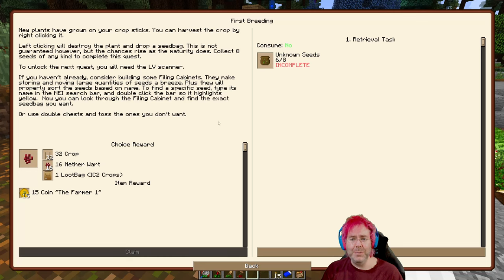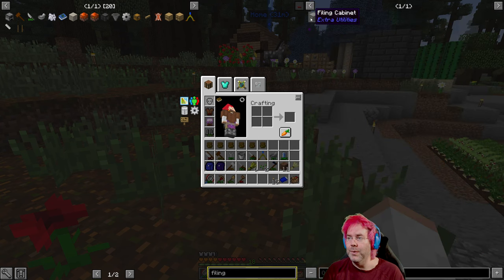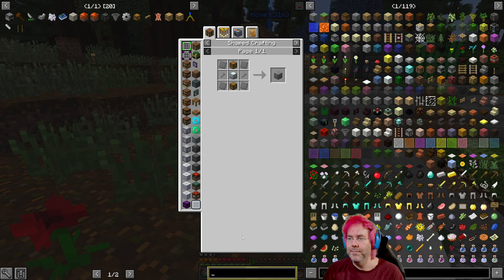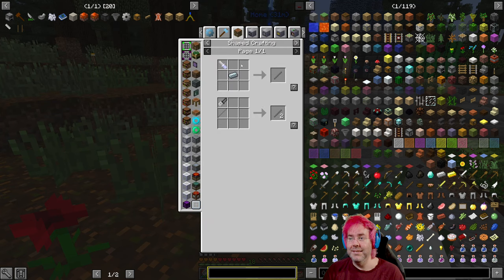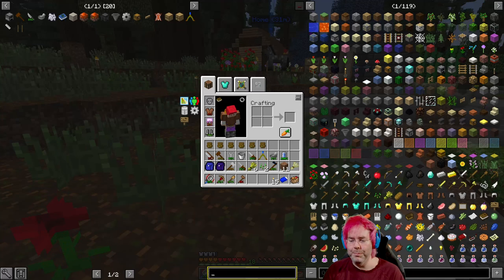I don't know — that might be good. We should be able to get it once we get to the nether, but I don't know how far that is. Filing cabinets — interesting. They make storing and moving large quantities of seeds a breeze, plus they will probably sort the seeds based on name. Filing cabinets, huh. Okay — so we have filing cabinet and filing cabinet advanced. We need some plates, which we've already made, and some steel screws. Unfortunately it has to be steel, so that's not gonna happen anytime soon. I should bookmark it though so I don't forget.